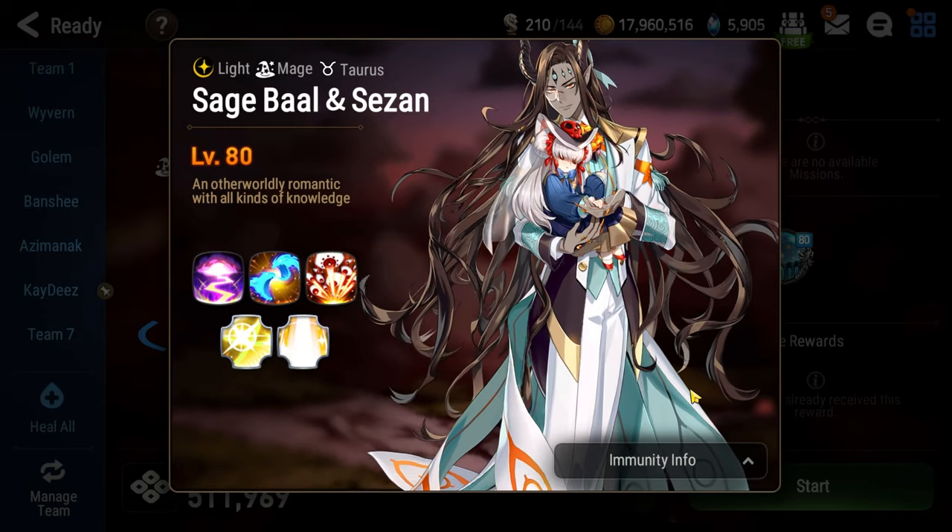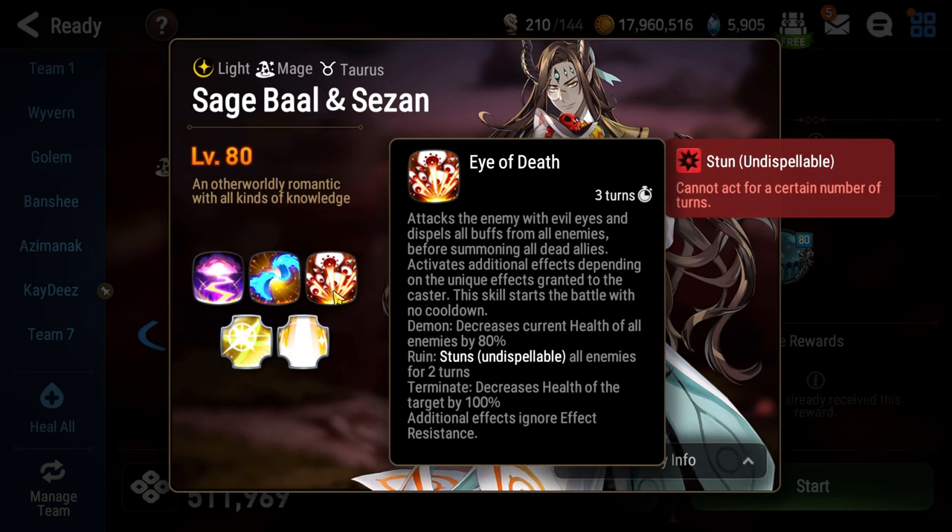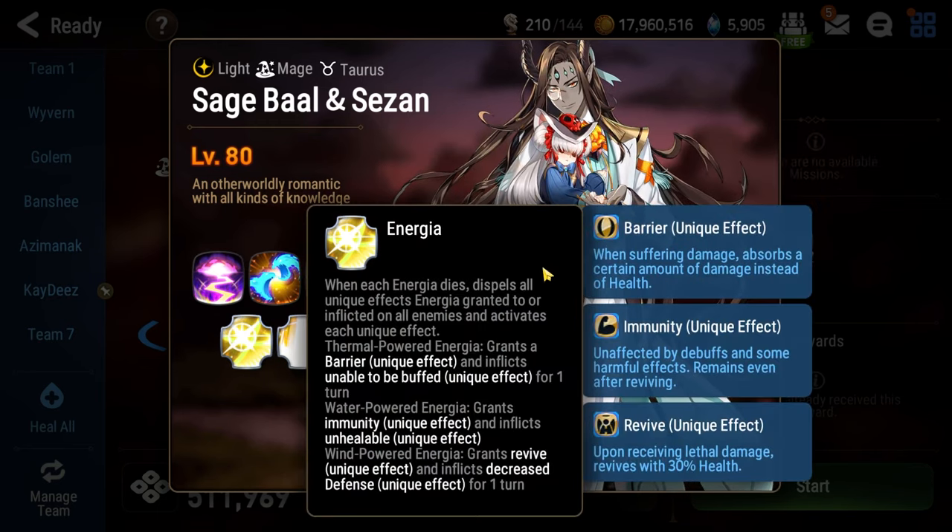The core mechanic here is Ball's ultimate, Eye of Death. Eye of Death gains various effects throughout the fight, and to see which effect it has gained, you have to look at the icon below Sage Ball and Saison's health bar. In order to guard the beneficial effects, you have to consult the passive here — Energia. Energy basically tells you how to beat the fight. To guard the ultimates you have to correctly hit a series of color-coded lanterns that spawn alongside Sage Ball and Saison. Each lantern gives you a beneficial effect as well as a negative effect — the beneficial effect is what lets you guard the ultimate.